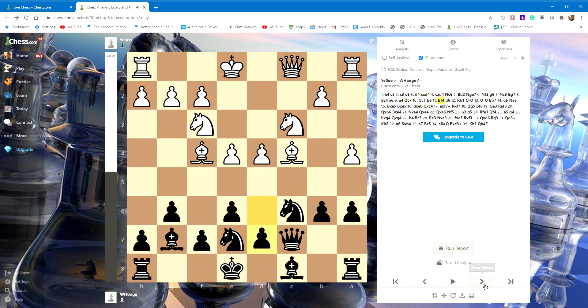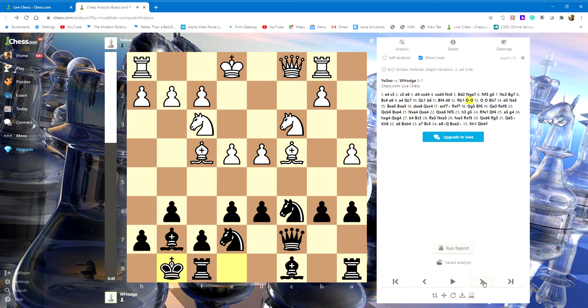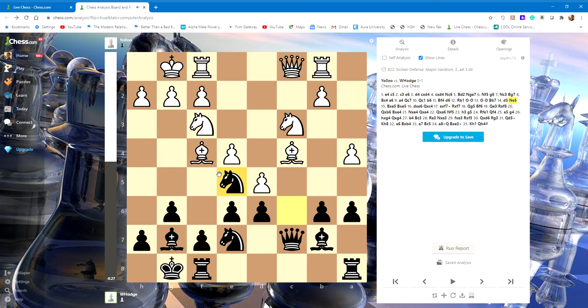He goes for the queen, I block with the pawn, moves the rook over to centralize, castles castles. Fianchetto on the other side to control another diagonal. Interesting pawn push — it looks like black is at a disadvantage because the knight is threatened.